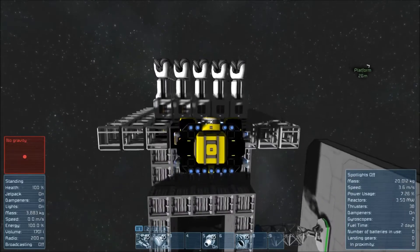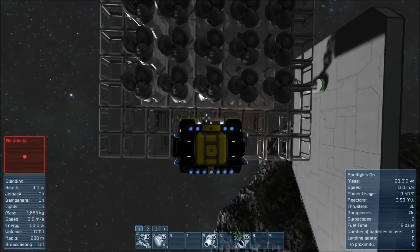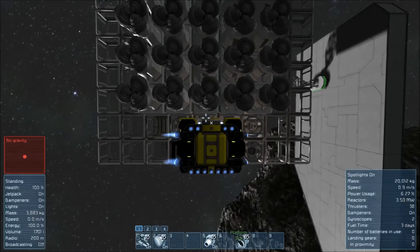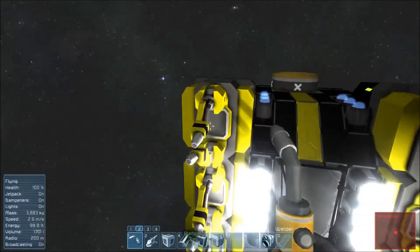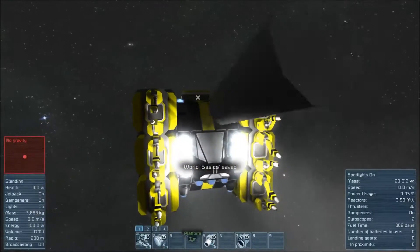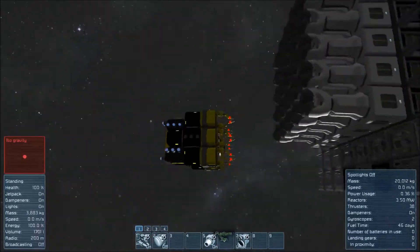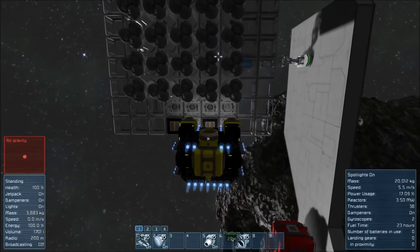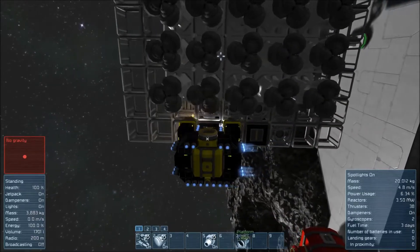Now we can go to work on the conveyors. I can actually do that off screen. Though I'm curious why only some of them are doing what I want. Let's hop out and see if some of these are broken. We hop in, swing the camera around, turn the lights off, and make sure they're all turning on. They are all turning on, and behind that all of the conveyors say they are doing okay.